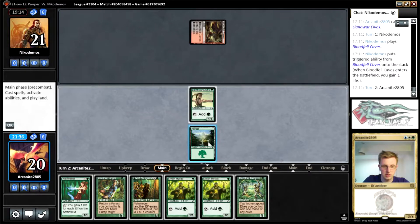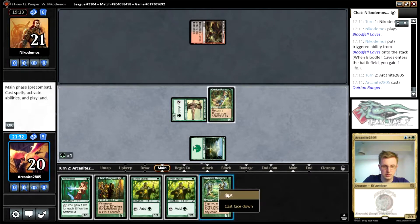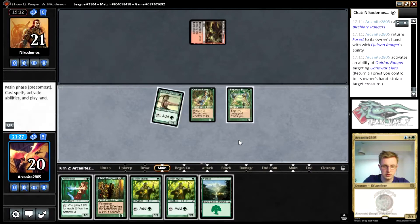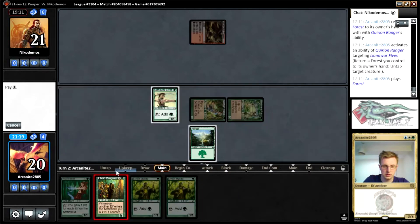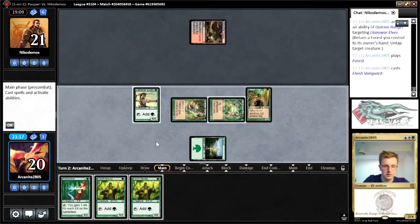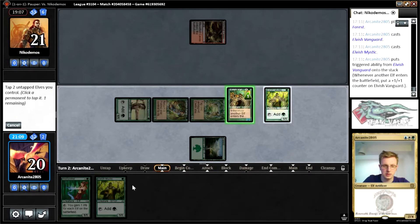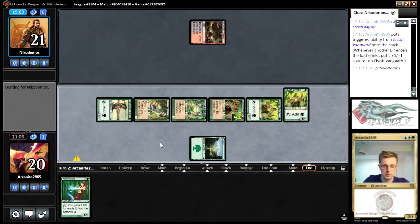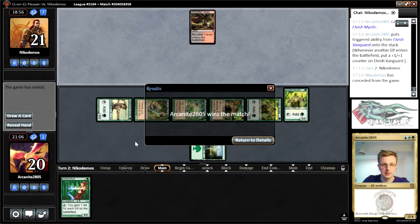Virtual's good. Start with Quirion Ranger, then Virtual. We return a forest on top of the land off our elf. We make green off these two — green here, play a Vanguard. Then we make green off here for a Mystic, and then we make green off these for the second Mystic. There we go — not a bad turn two. Then we get to play Wellwisher next turn and hopefully get in for some damage. And our opponent's just conceded.